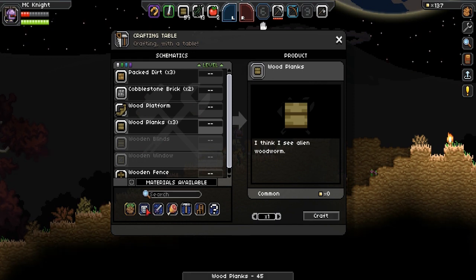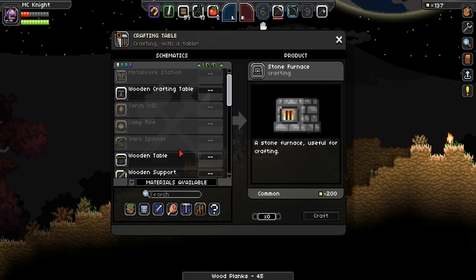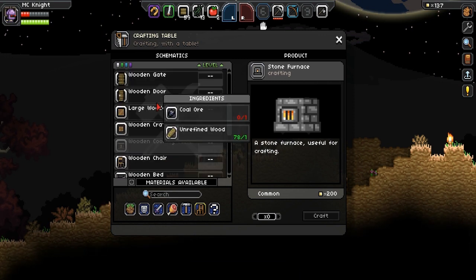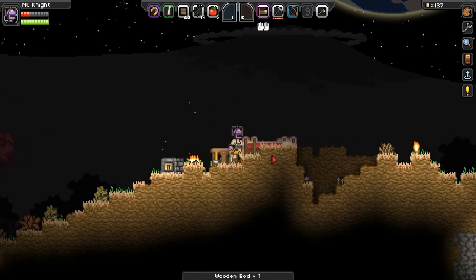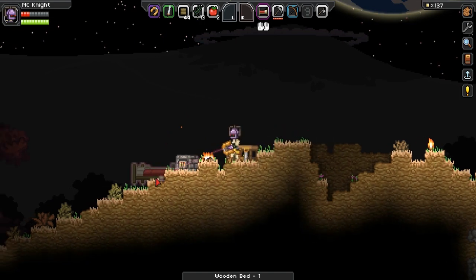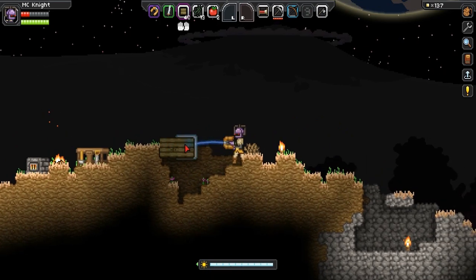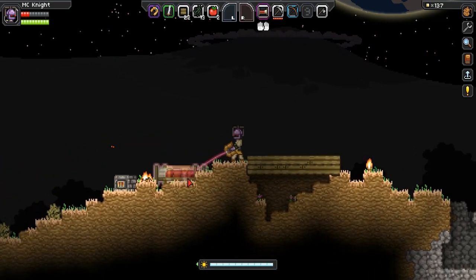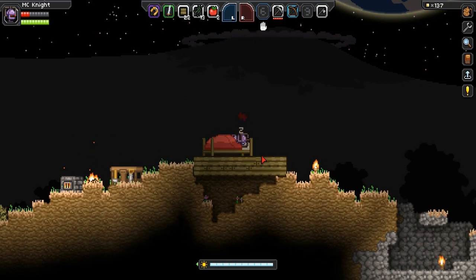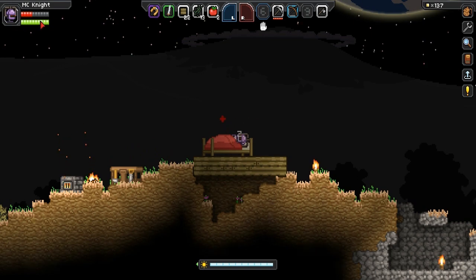Let's turn a lot of these into planks, and then we can make a wooden bed. I'm going to make a nice little platform for my bed here — like so. Now we can place our bed down, and then this will hopefully recover some of our health up. See it's doing so there. And I think the green is the hunger bar, but I'm not too sure on that one — don't quote me on that.